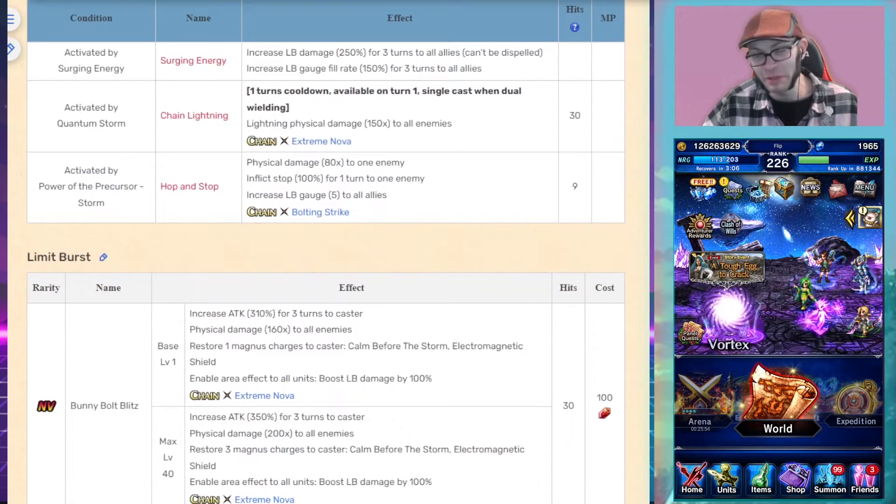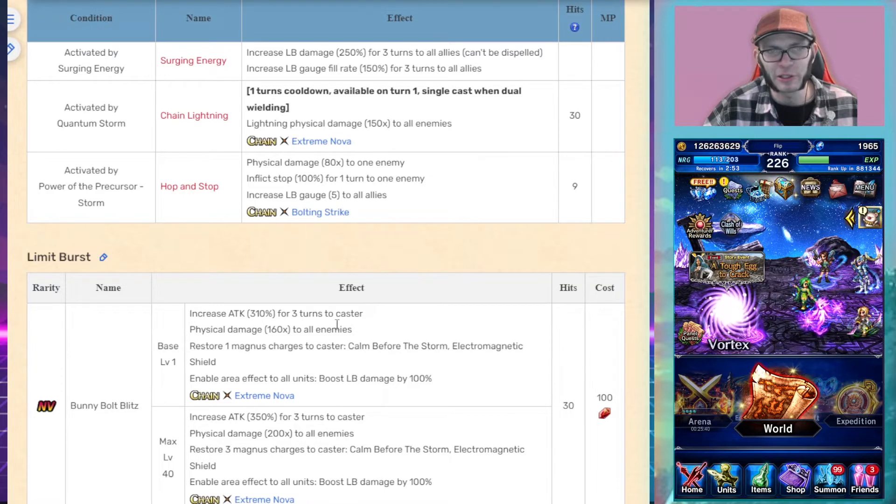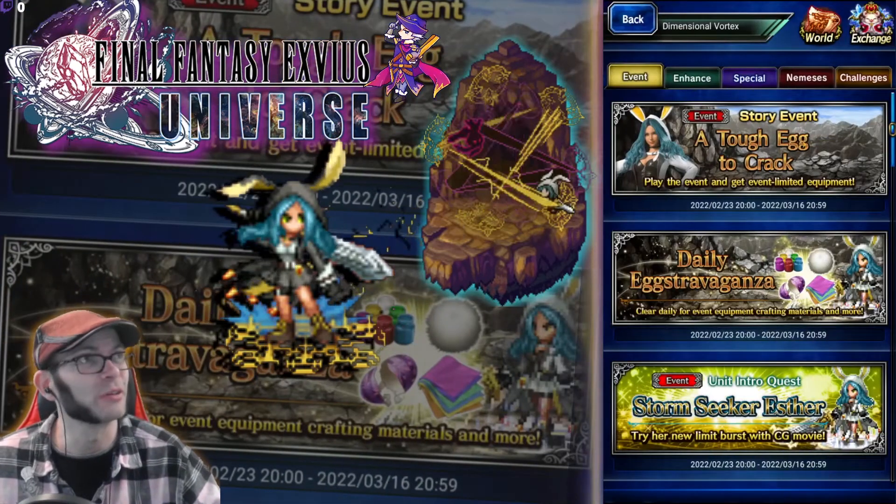Her Limit Burst increases her attack significantly, does 200x physical damage, and restores three Magnus charges to the caster — if you're at lower levels it only restores one charge. It also enables a field effect that boosts LB damage by 100%. The field effect sprite is pretty nice.